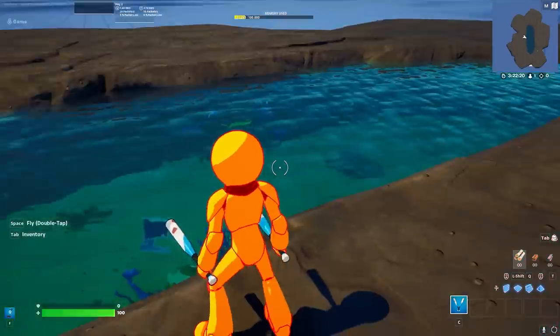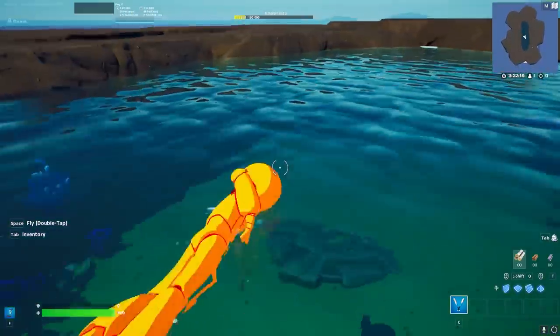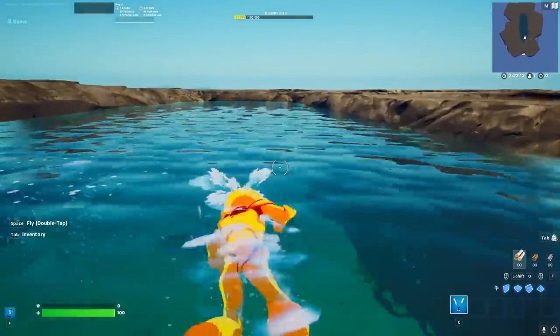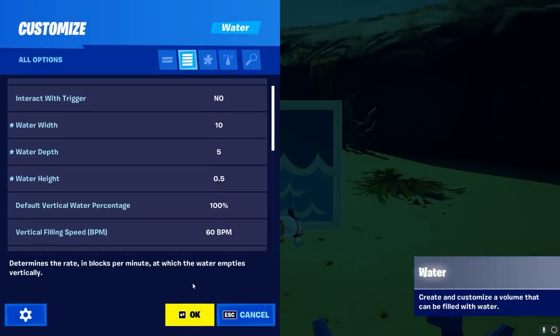For that, we're going to use the water device, which already looks super nice. But we still have the same problem — we can swim in it and dive for a few seconds, but we cannot really stay underwater. So what we actually want to do is make sure that we have just a tiny little bit of water on top.